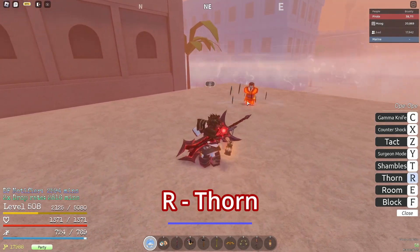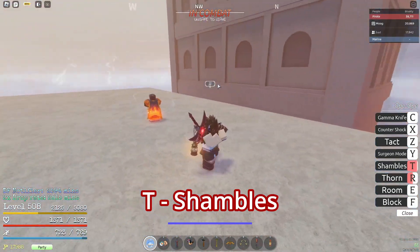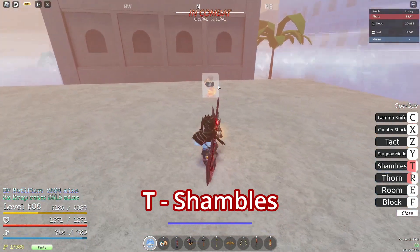So now I'm gonna do a quick showcase on Ope. First is Room, which you need to use for all your abilities except Counter Shock. Then we've got Thorn, which is pretty self-explanatory, and Shambles, which switches you and an opponent or object.